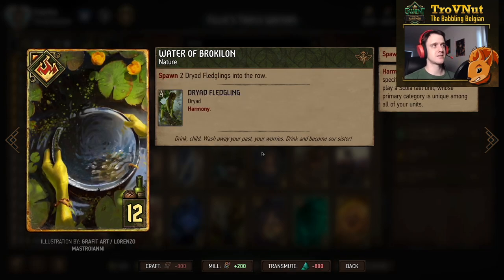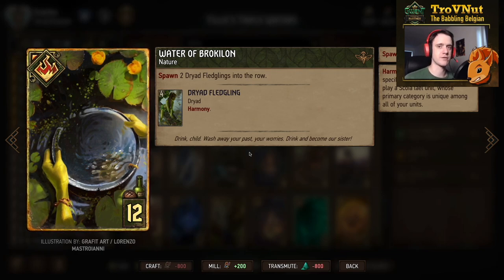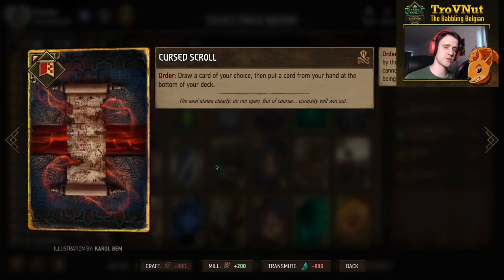Waters of Broculon spawns two Dryad Fledglings in the row you select, giving you eight points in one go, and both have Harmony - giving you basically a two-point engine every time you play something unique afterwards. Finally our stratagem, the Cursed Scroll: on order you draw a card of your choice and put a card from your hand at the bottom of your deck. This guarantees Filavandrel is in hand when you start.